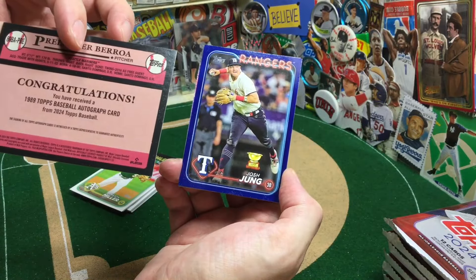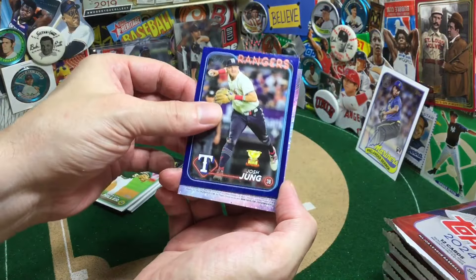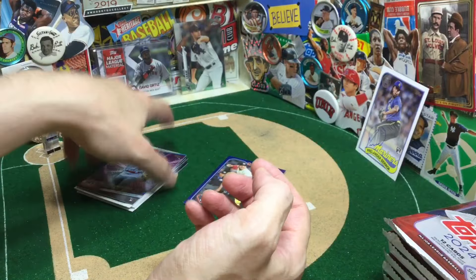Ooh, and a Josh Young Blue — auto hit! Josh Young Blue, also not bad. Mason Wynn — I think I pulled this one out of the fat packs we were ripping.